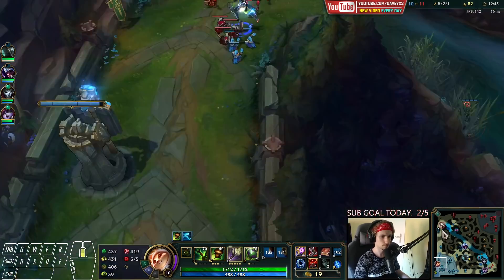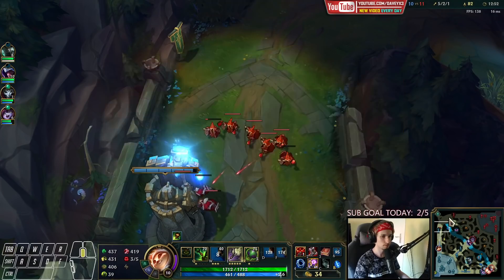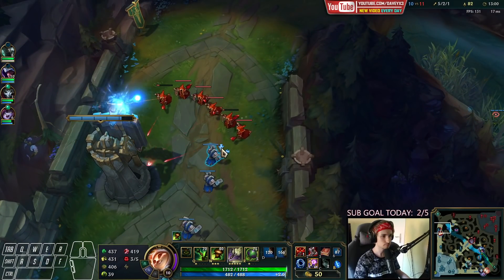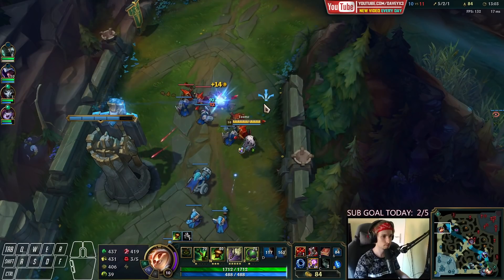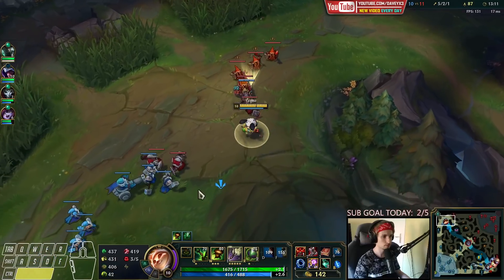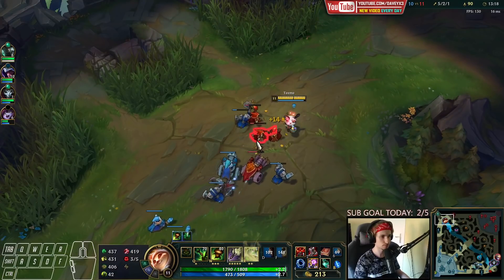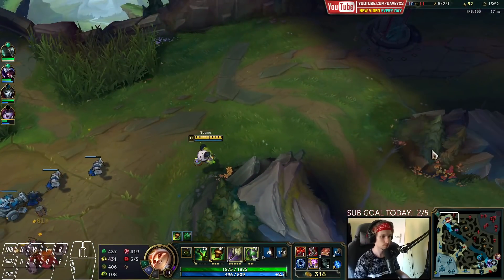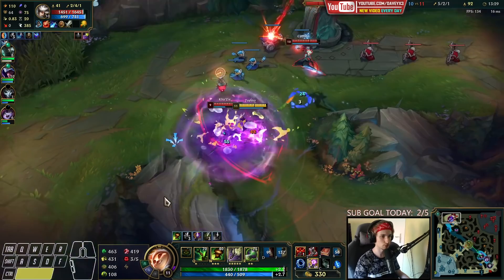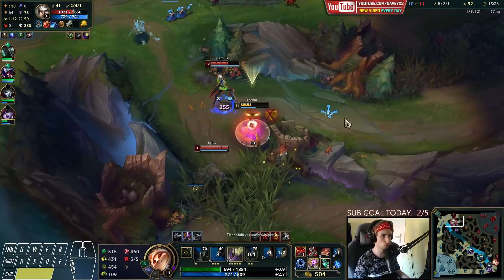We just got Riftmaker, which is the core item you want with the number one Teemo build. Now we're going to try to stack up some attack speed, but first let's take a bit more damage-focused approach and go with this item. I really don't want Camille to get more turret plates — if Camille gets plates it's going to become an issue. We're going to do the same thing as before, except this time hard pushing as quickly as possible instead of slow stacking. I can't wait to get Nashor's Tooth — it's going to be a huge difference.